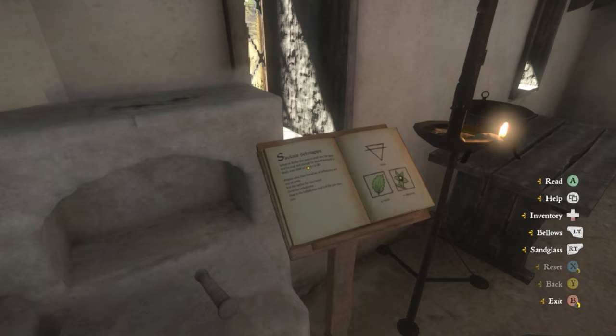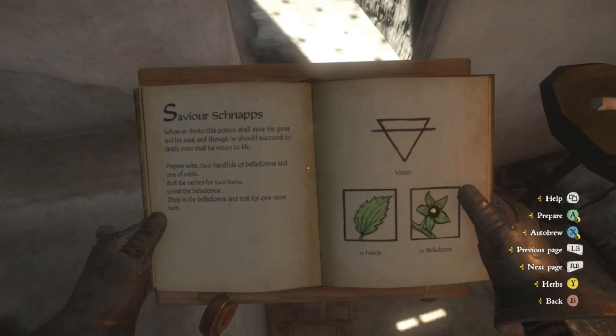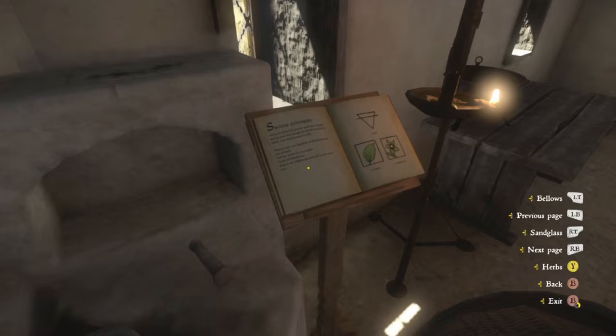Once you have Routine 2, start brewing higher-level and more valuable potions like the Saviour Schnapps. That's super crucial throughout most of the game to overcome bugs and to emergency save at any point. It requires Belladonna, which is fairly rare, but you can buy five or ten from various alchemy or herbalist merchants around the map. You'll be brewing three potions for the cost of two Belladonna and one nettle, and with auto-brew you can essentially do it twice in the time it would normally take once.